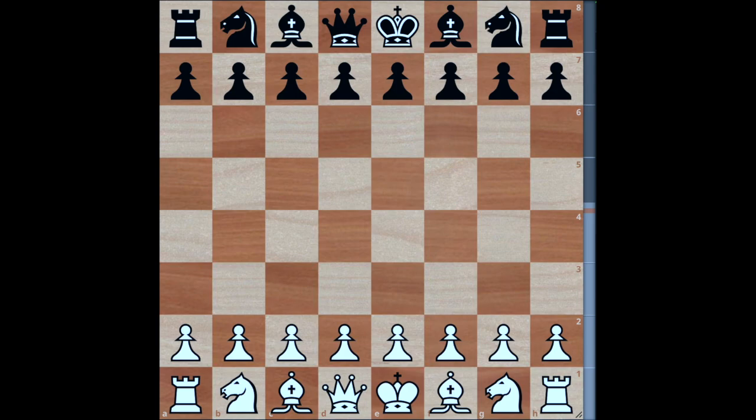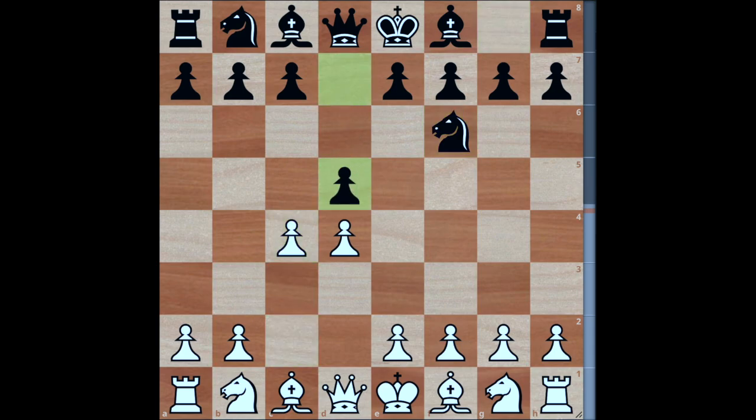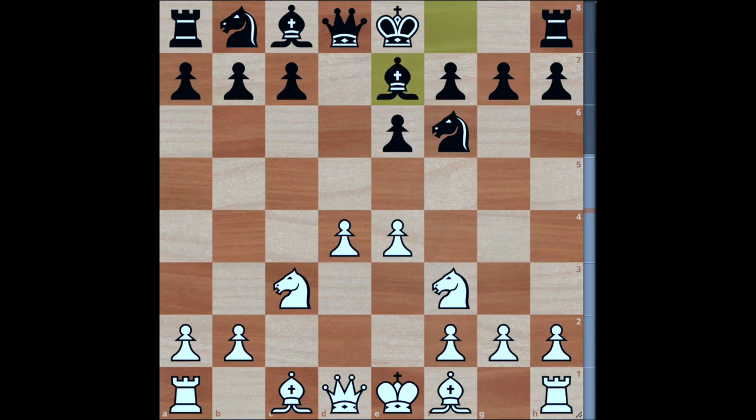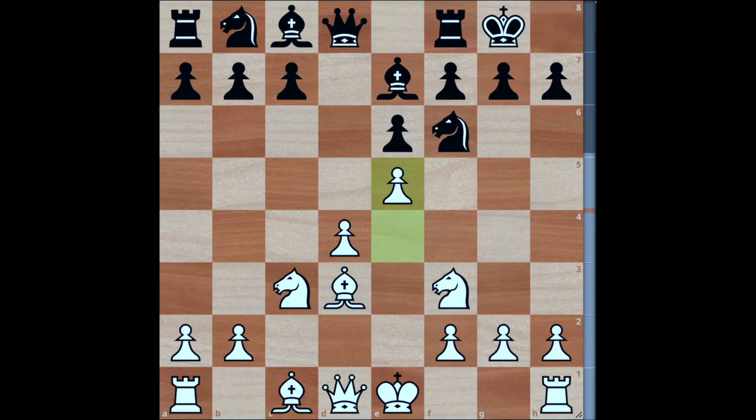In this example I'm going over a slightly different variation. We start with d4, knight f6, c4, d5 — not the best defense for black. Knight f3, e6, e4 to get a big center. Black plays knight to f6 targeting the pawn, knight c3 to defend, bishop e7, bishop d3 — indirectly targeting the h7 pawn and potentially setting up a Greek Gift long term. Black castles, white goes e5, knight to d5. Note: e5 does two things — it kicks the knight from defense of h7 and opens the door for bishop takes h7.